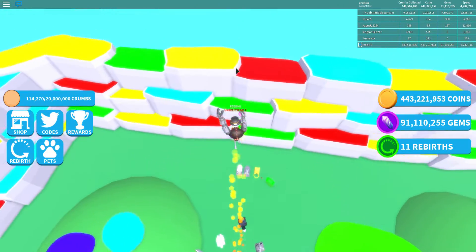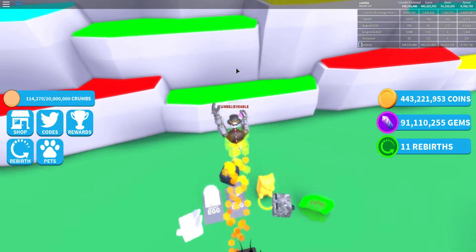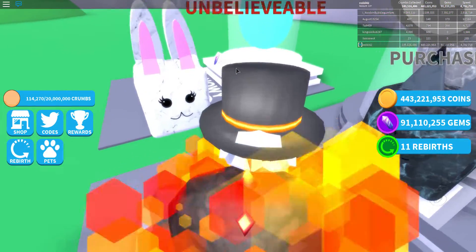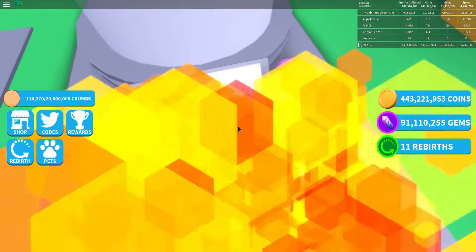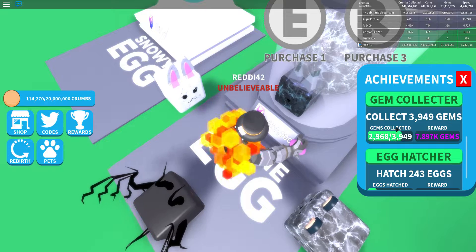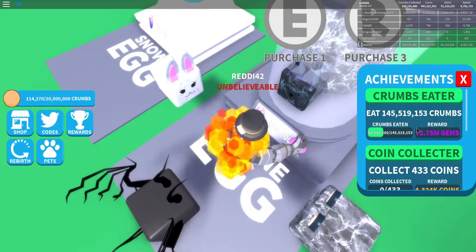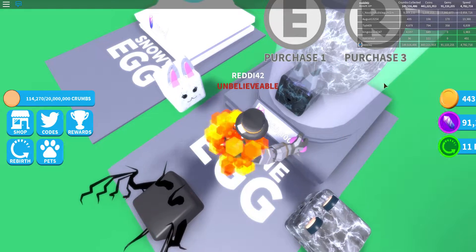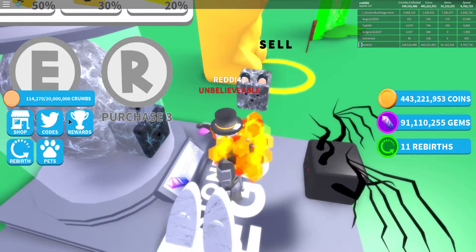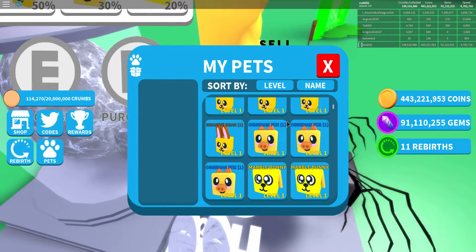The jelly bean area is where the 10 rebirths area is, and these eggs here are amazing — they give marble pets. This one costs 250K gems each. At a certain point when you keep playing, you unlock the crumb eater quest, which gives you a lot of gems when you eat a lot of crumbs. So this egg is good because it's cheap and you can keep prestiging.